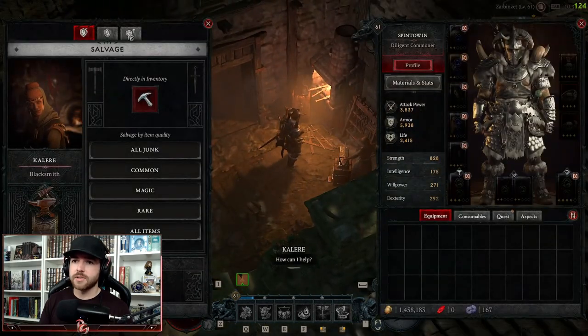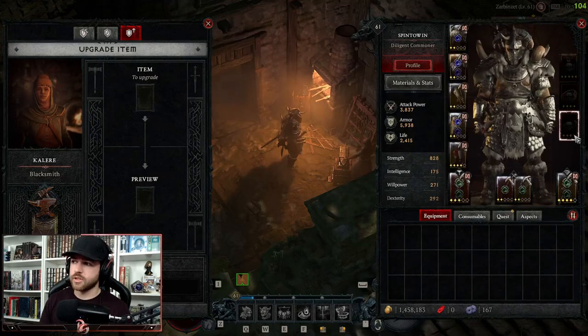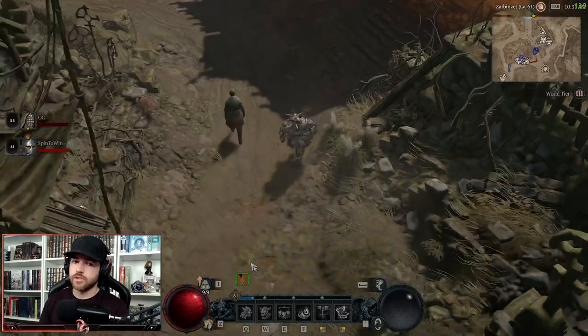Breaking down different items can give you veiled crystals, which is what you need to upgrade. That's the blacksmith station — just those three tabs — and it's only for your armor. You can see that the jewelry slot is blacked out here.